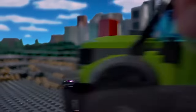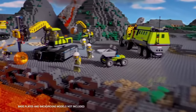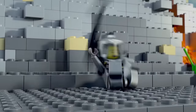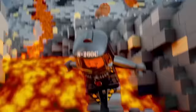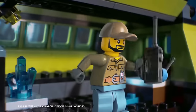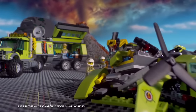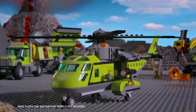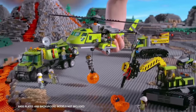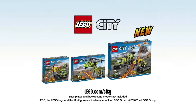Outside LEGO City, the Volcano Explorers have discovered hidden lava crystals. Watch out — a brave Volcano Explorer is trapped and the lava is rising! Build the new Volcano helicopter, reach to the rescue, and bring him back to the exploration base. The new Volcano Explorers Collection from LEGO City. Base plates and background models not included.